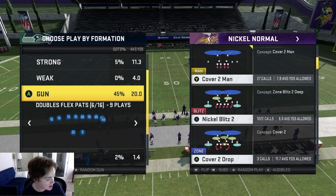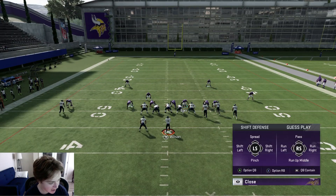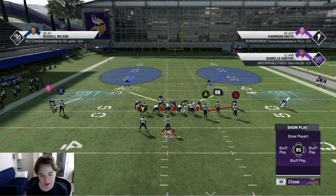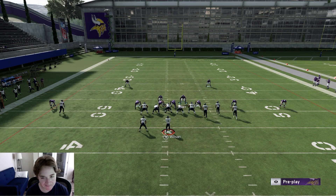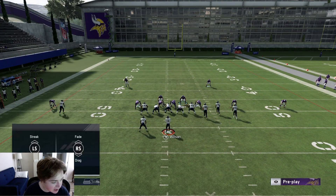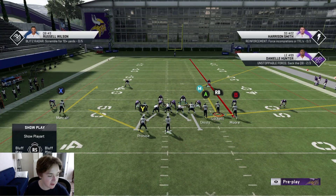Let's hop into the last formation - gun bunch. This one's going to be a little bit different. If you run autoflip, you're going to be able to box this one. Gun bunch: again you're going to base align, pinch your defense, slant inside - those are the three things you want to do every play no matter what. For this play you want your cornerback on the bunch side. You're going to run the same exact adjustments, but the reason you want the cover three on the right is simply to stop corner outs - outside thirds play corner outs very well.